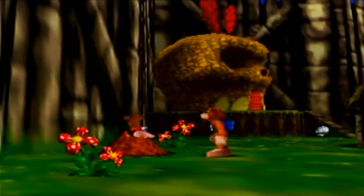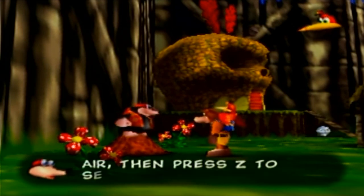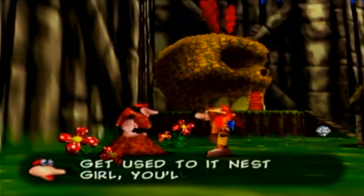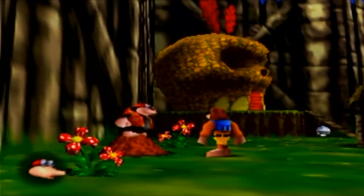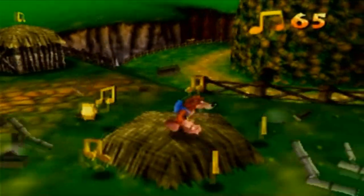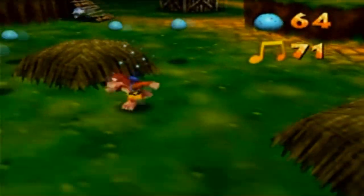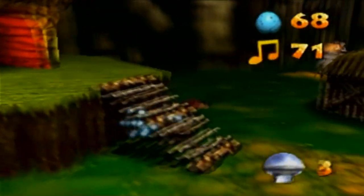Hey, Bottles! This move is called the Beak Buster. Jump into the air, then press Z to send Kazooie slamming hard down on the floor — it's a ground pound of sorts. Banjo says he doesn't like the sound of that, but Bottles says there's nothing more to teach on this world. We can use the Beak Buster to smash these shacks around here. The first one has some nuts, the second has some eggs.